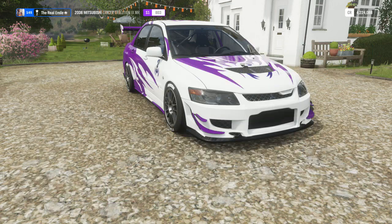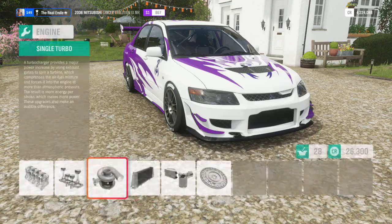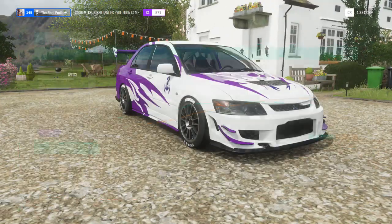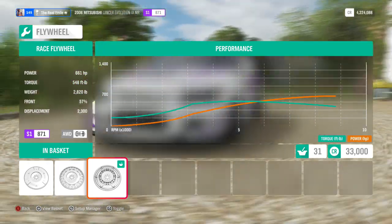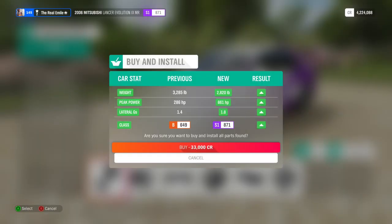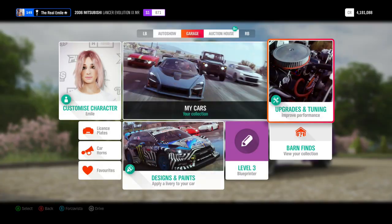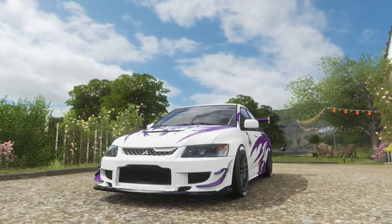It's gaining PI quite nicely. The cams apparently hurt the launch for some reason — I guess that's how logic works sometimes. We are going to get 10 launch and 10 acceleration. We're capping off at S1 811: 2.2 seconds to 60, 210 miles an hour, 661 horsepower, 548 foot-pound torque, and 2,820 pounds of weight. I have a sneaking suspicion the Subaru had more torque, while this might have more outright power.